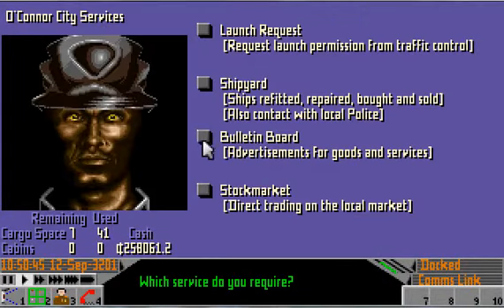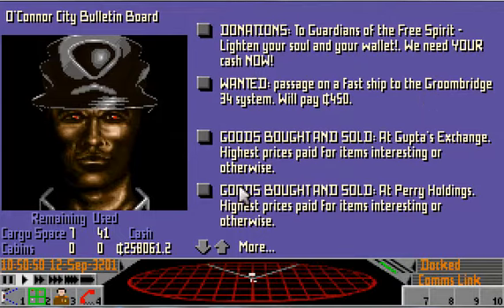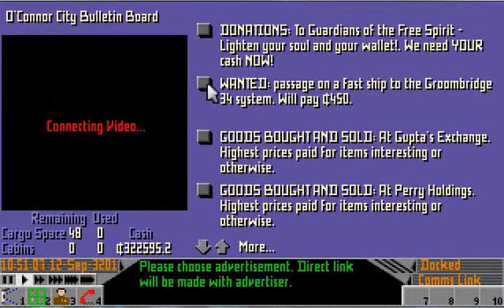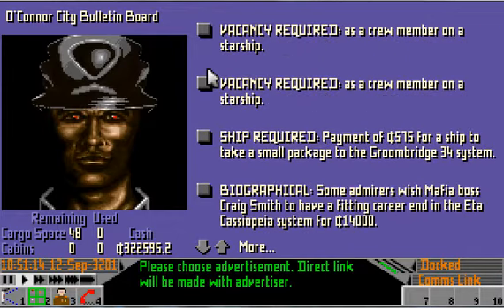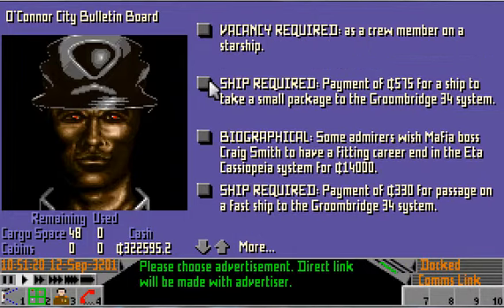Still undetected. Gupta's is the trick one, Perry's the legitimate one. As you can see I paid 532 credits per ton of robot, so I'm going to sell them for 1574 — making just over a grand of profit per ton. Which I think is even more profit than we'd get on the slaves, so it's entirely possible that that is the best use of money.